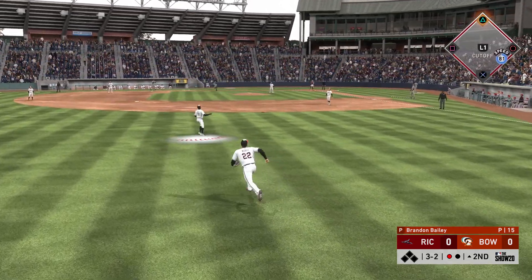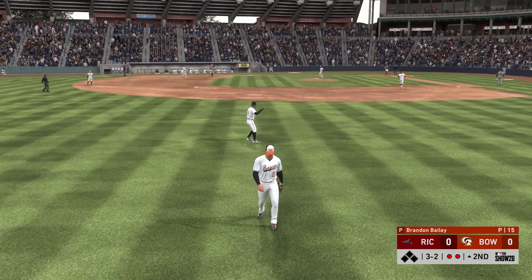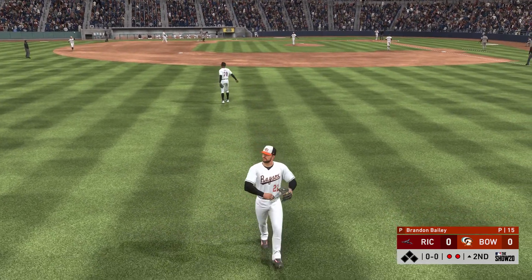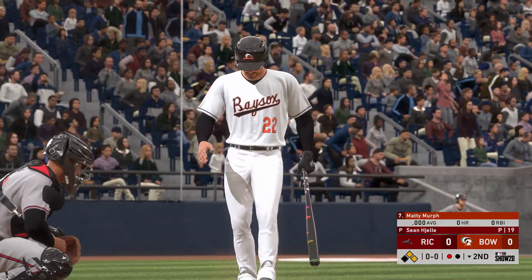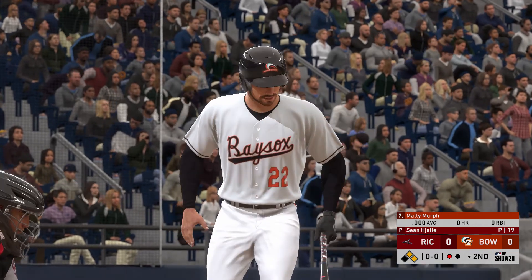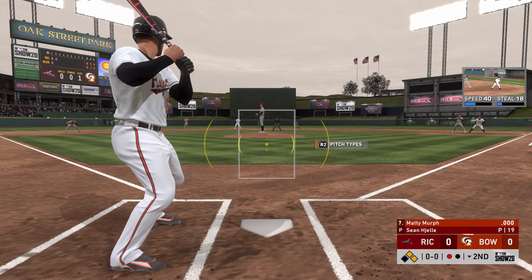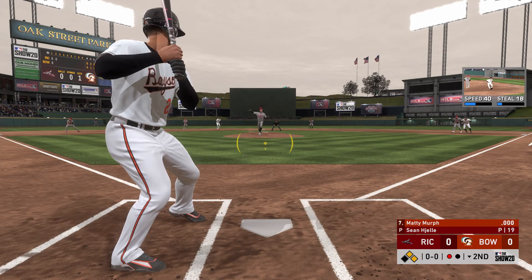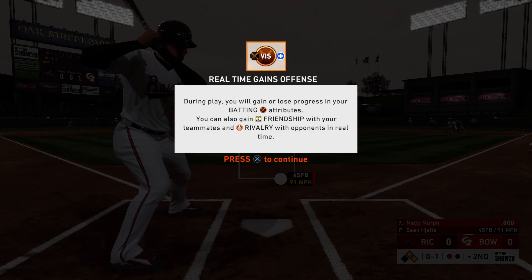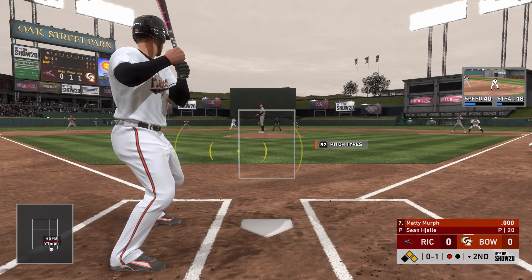Oh, I'm going the absolute wrong way. The shortstop's ball makes that catch anyway. Okay, that could have gone a little better. But here's Matty Murph's first professional ball plate appearance. As you can see, I got a new bat. I was able to unlock some bats from Diamond Dynasty. And I don't want you showing me those ever again. I know how to swing a bat.